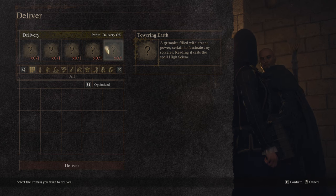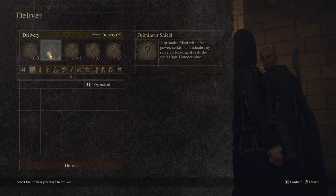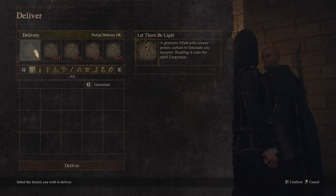If you're wearing the fancy attire, go to him and he'll invite you into his house and give you his quest where he tells you he's looking for five special grimoires.